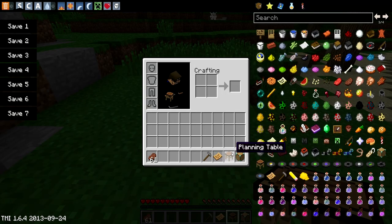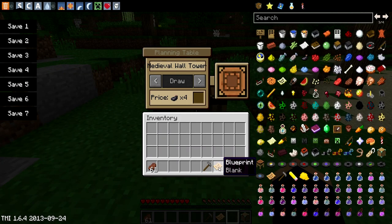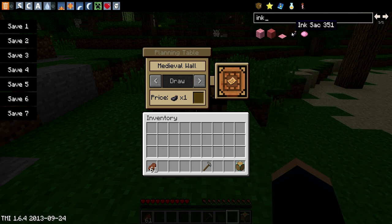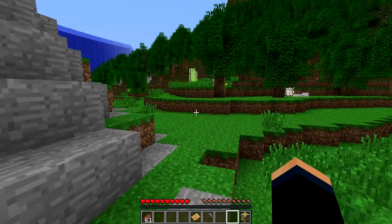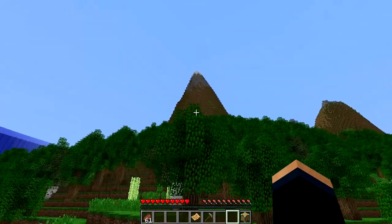So the first thing you want to do here is put down your planning table, open up the planning table, and then you're gonna want to draw up a blueprint. Put the blueprint right there and then you see the different names above — you can scroll through them and figure out what's going on. I'm gonna make a medieval wall. You need the price of one ink sack — let's get some ink, put that there, and then draw it. Now the blueprint is a medieval wall, so what I'm gonna do now is start building a wall around this area.